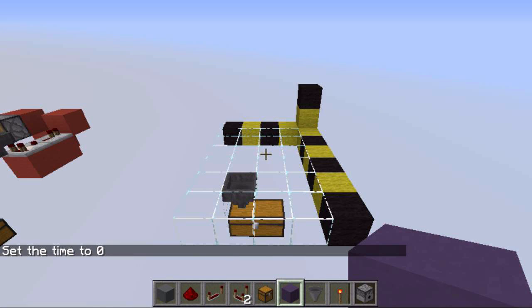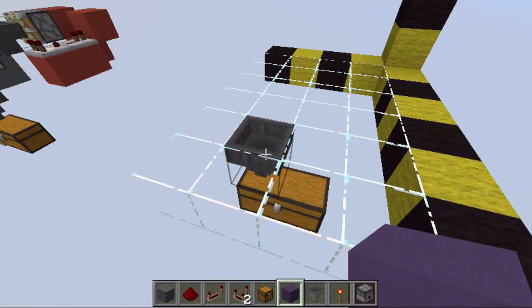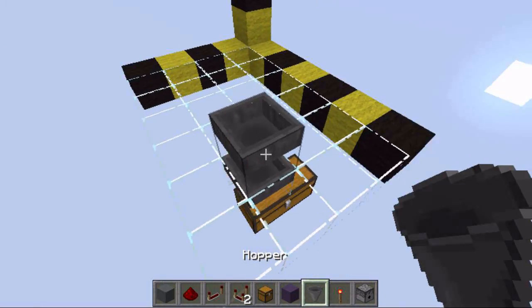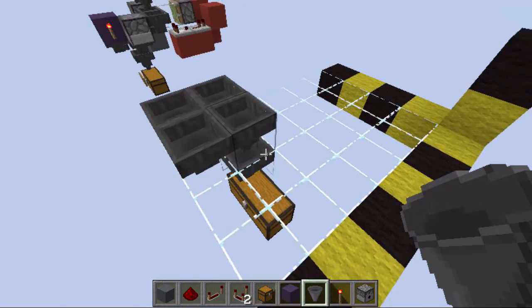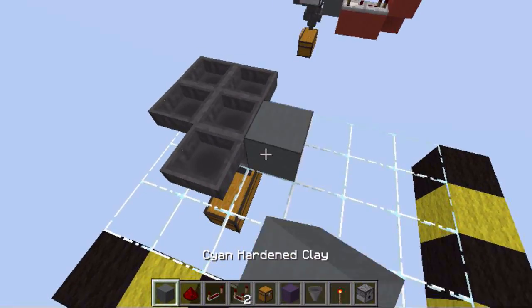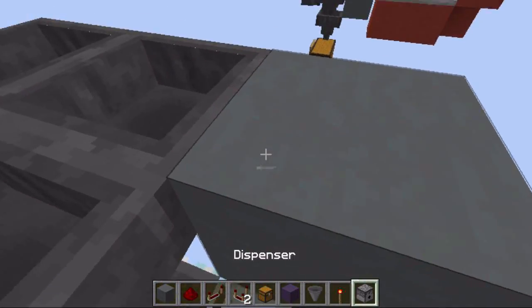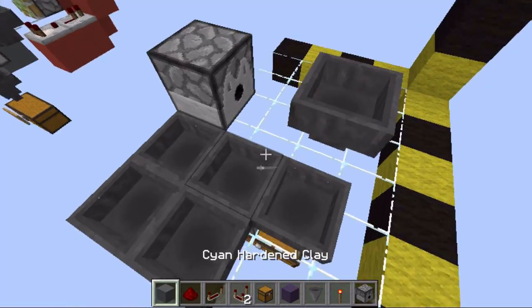To build it we need a 4x6 area that's 2 blocks high. The output is where the hopper is located. First we want to place another hopper above the output and place 4 more hoppers around it. After that we can place the input hopper like this and a dispenser 2 blocks away from it facing into the hopper.